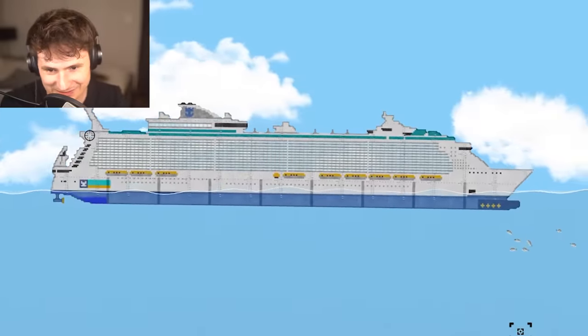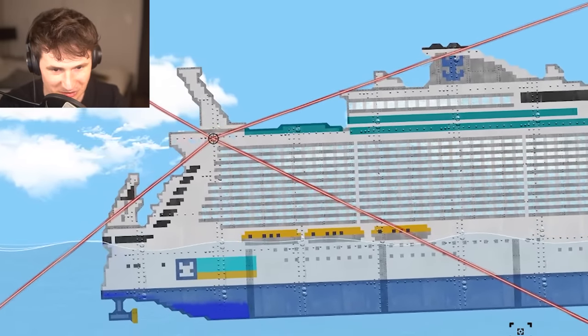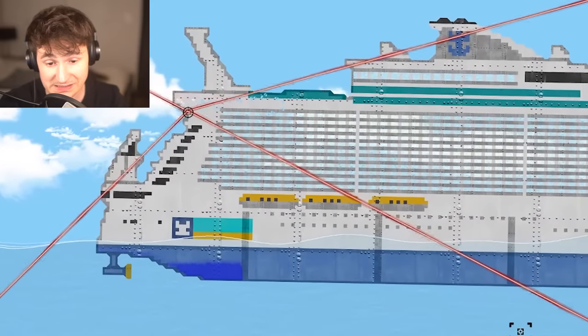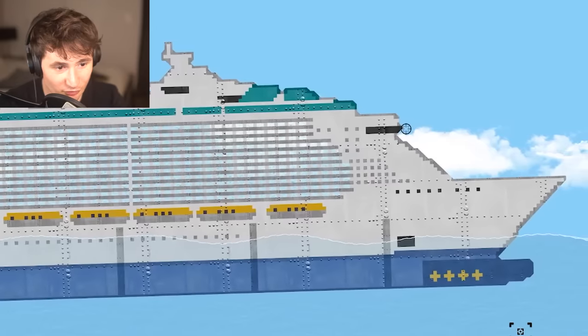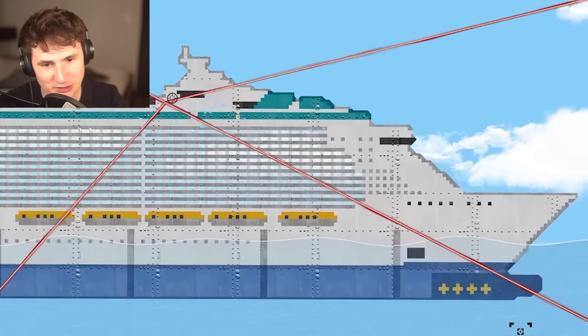Let's start with a level 1 laser. This should be pretty easy. Not doing much — it is doing a little bit of damage to the ship, but it's very resistant. This is a tough ship. Let's go for the first class. Let's destroy the first class. Rich people — that's what you get. The laser isn't doing much. It's quite weak.